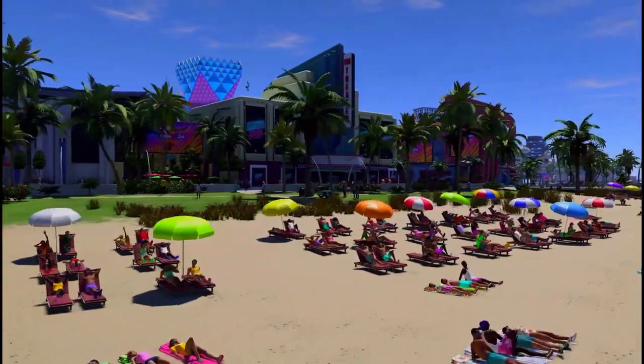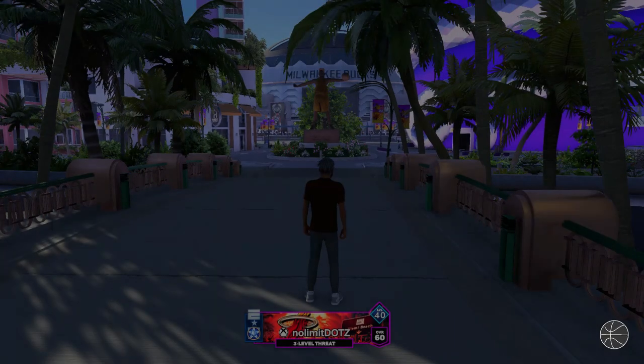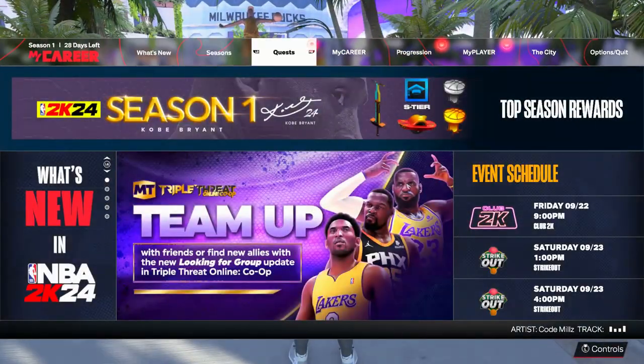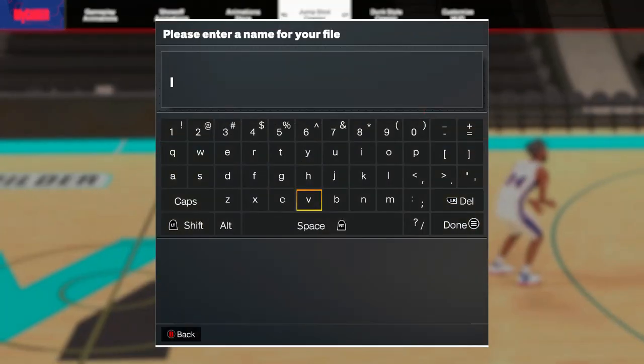It's a good build — I'm confident. I would never give you guys a bad build; it's not in my nature. I'm not here to set you up for failure. I want everybody to be cooking in the park and in the rec because I want to face the best of the best. Let's get into the animations for the build.